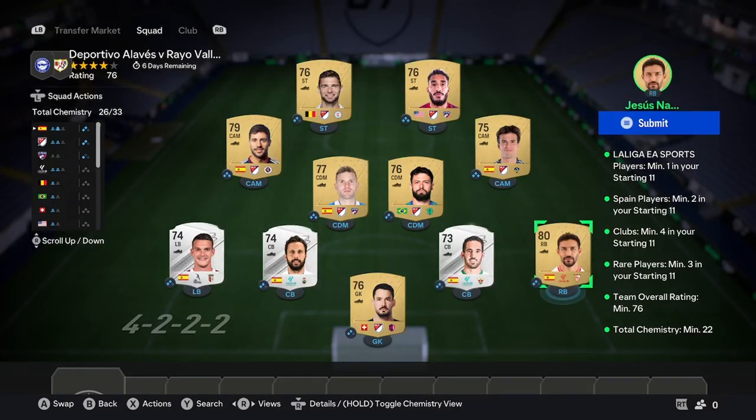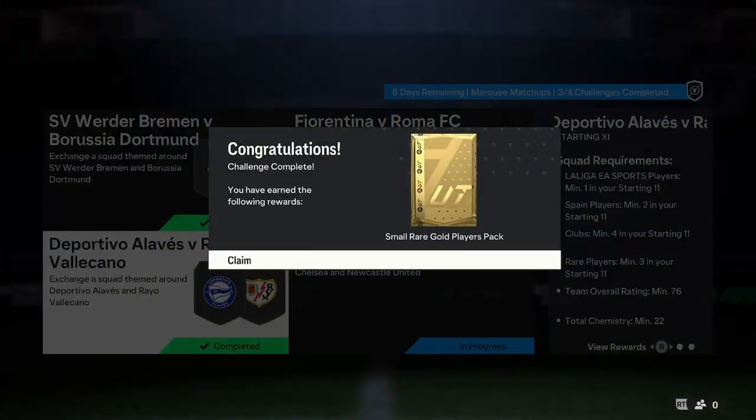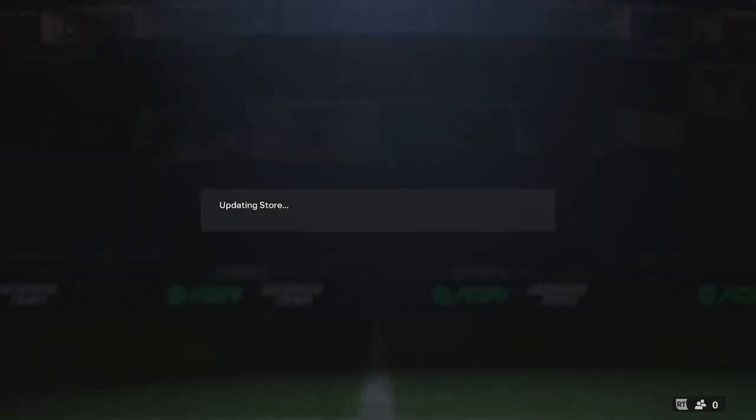You're going to need a fairly high-rated common here, but that is not even more than 500 coins — Navas or something like that. Make sure you get that La Liga player in there as well. And then for the rest, you need three rares, so go ahead and buy three silver rares from Spain and make sure they're in position. It's as simple as that. If you need any extra help with this, let me know down in the comments and I'll get back to you.